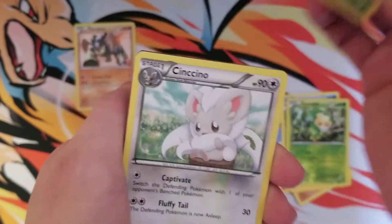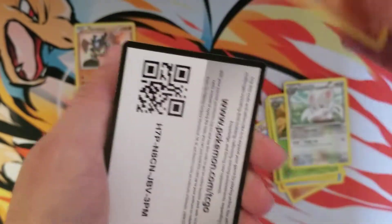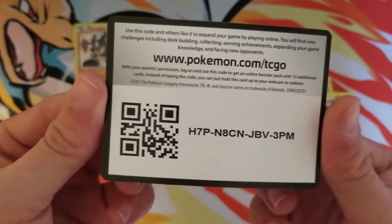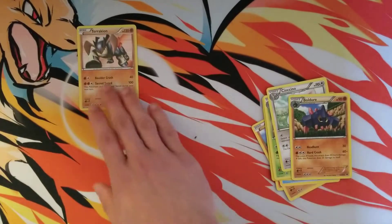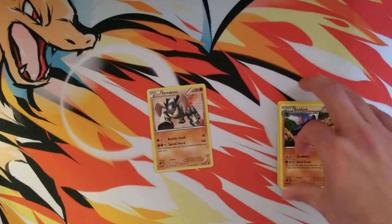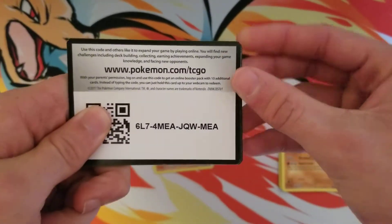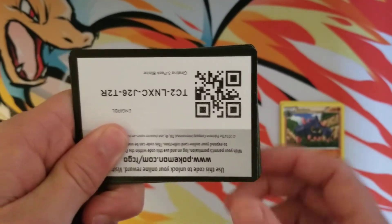We also got a Swadloon, a Cinccino, a Boldore, and another free code for you guys. Very happy about that holographic Terrakion!